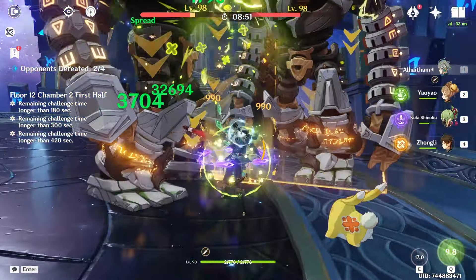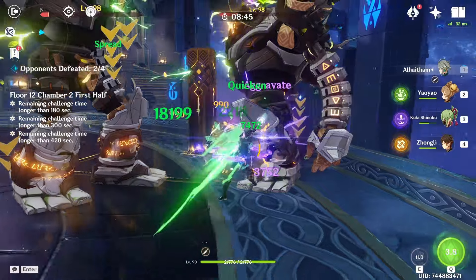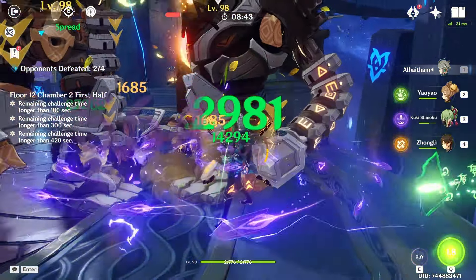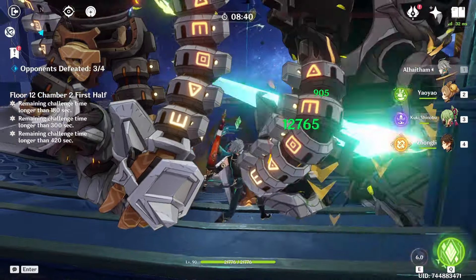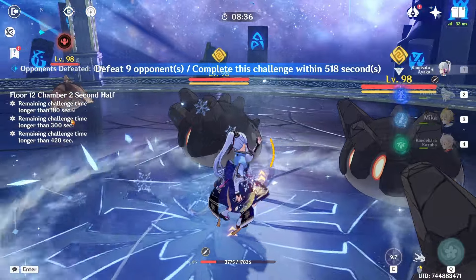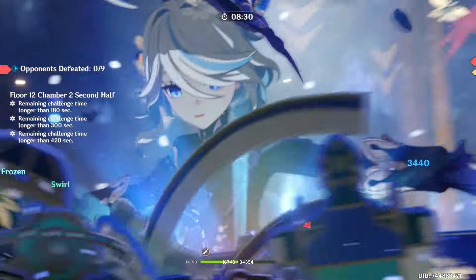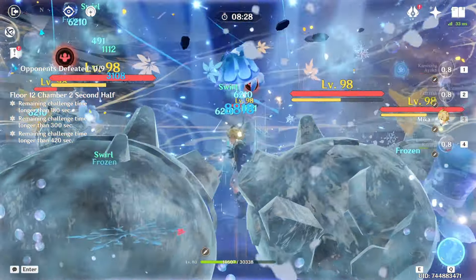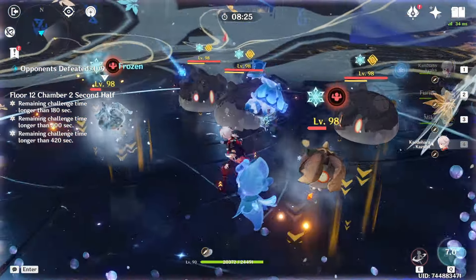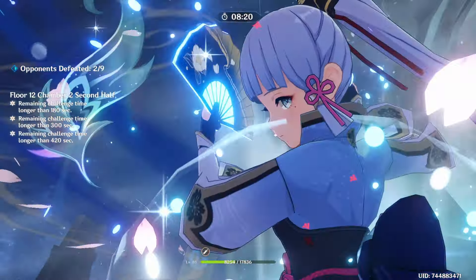We're doing pretty good damage and it's nice that we can group the enemies so mirrors proc on both of them. We should clear this in 90 seconds. The biggest challenge will come in the last chamber — though honestly the last chamber is probably the easiest one in this Abyss, especially if you're playing Hyperbloom. The main reason we brought Kazuha is for grouping in Chamber 2's second half.